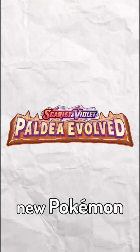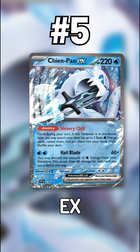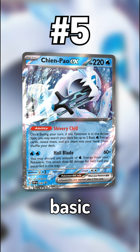Top 5 best cards in the new Pokémon TCG set Paldea Evolved. At number 5 we have Chenpao EX. Chenpao EX is an incredibly strong water Pokémon with its ability letting it search your deck for 2 basic water energy, making water decks viable again.